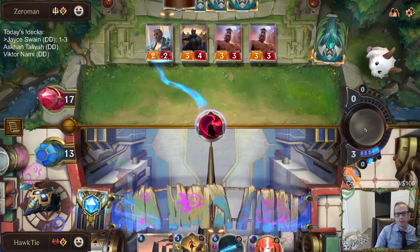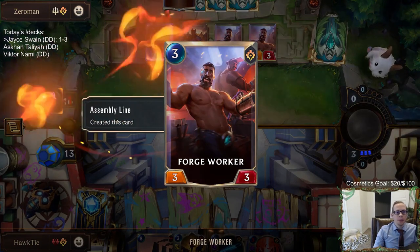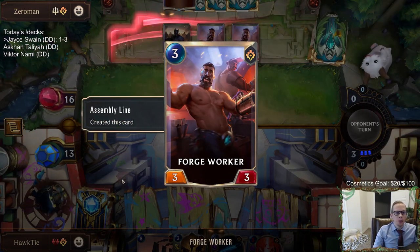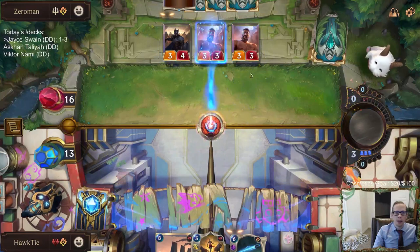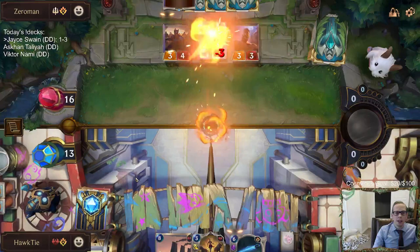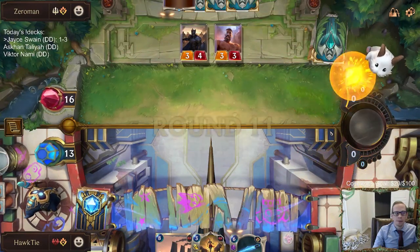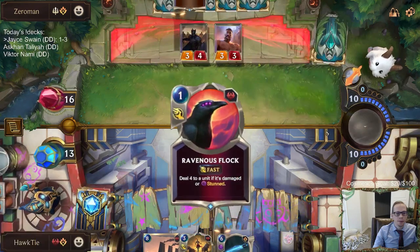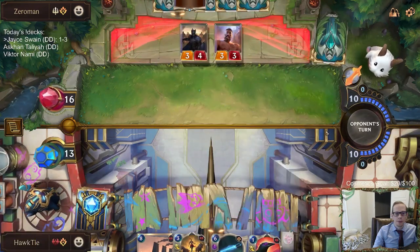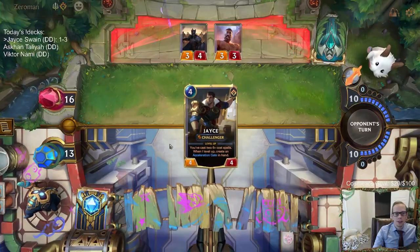Seems pretty bad. I think Assembly Line is kind of what we're missing — we're missing proactive ways to spend mana and we're missing bodies. We don't have bodies; we don't have proactive ways to spend mana. So I think Assembly Line is what we need: just six mana, put two 3/3s into play. That's just something we don't have.